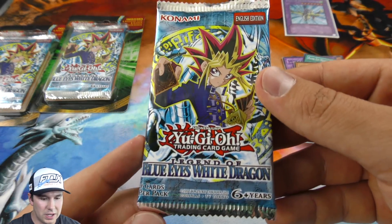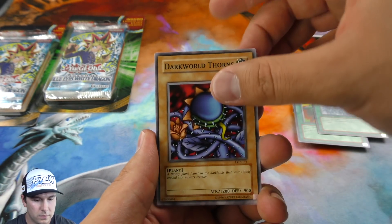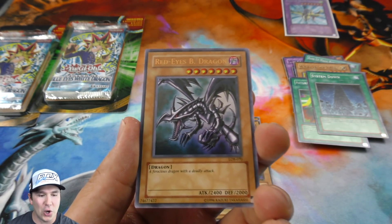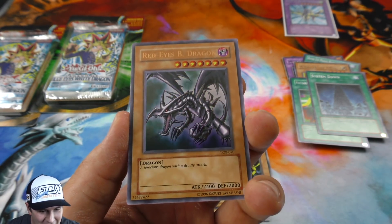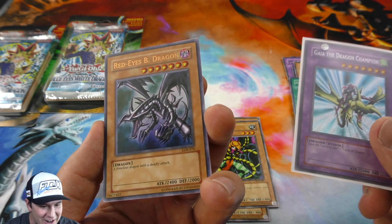Let's see what our Legend of Blue Eyes White Dragon booster pack gives us. I'm hoping for some more epic pulls. Oh my gosh — we pulled a Red Eyes Black Dragon Ultra Rare! Oh my gosh!